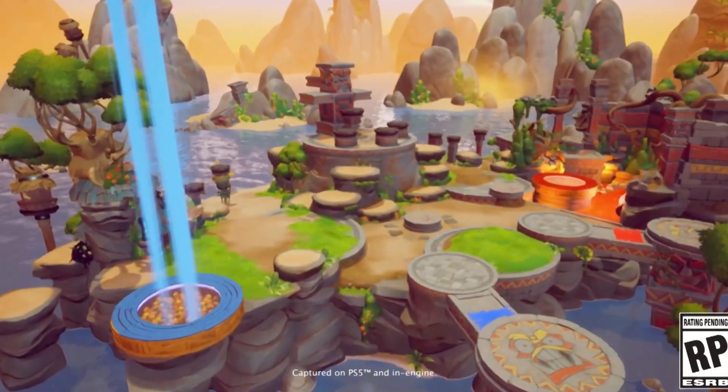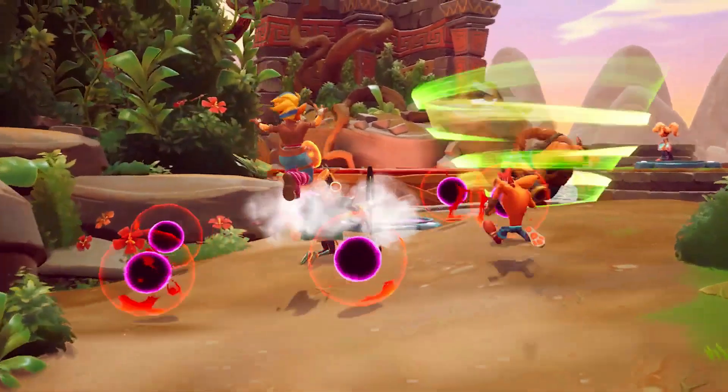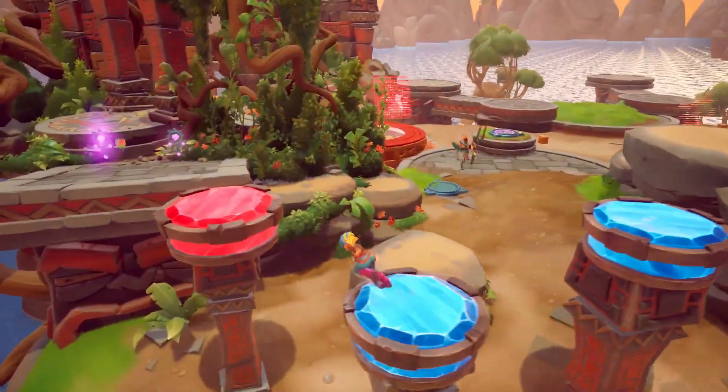One thing that stands out to me is the interesting layout and the location of the spawn points. You can tell that chaos is imminent at the start of the round, as both teams seem to be able to engage as soon as the round begins.